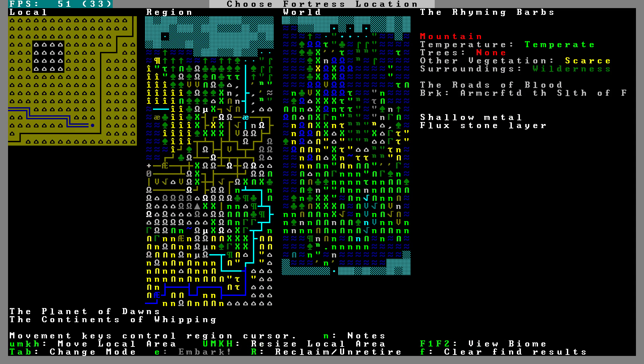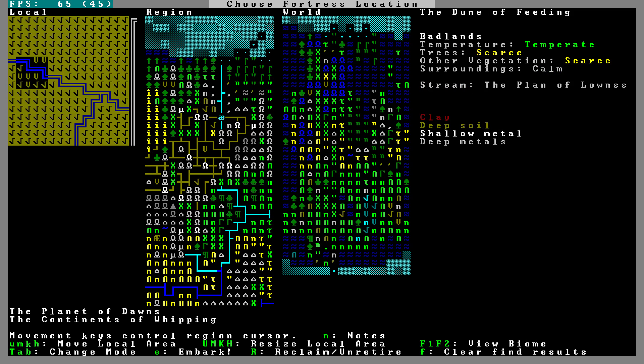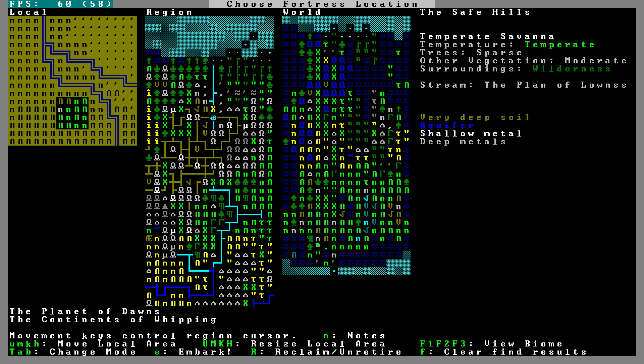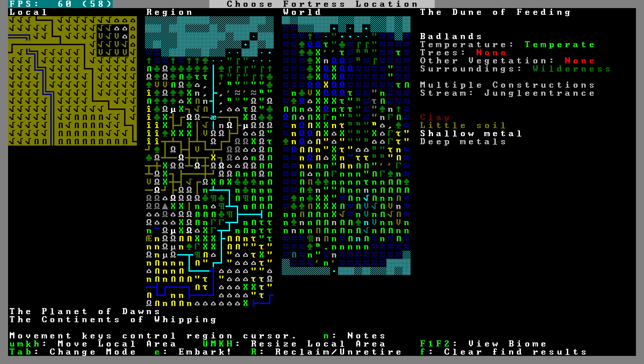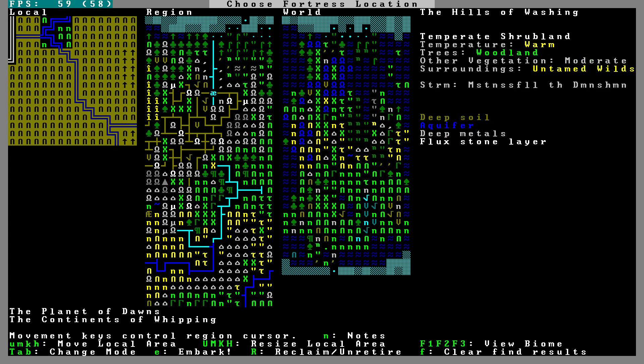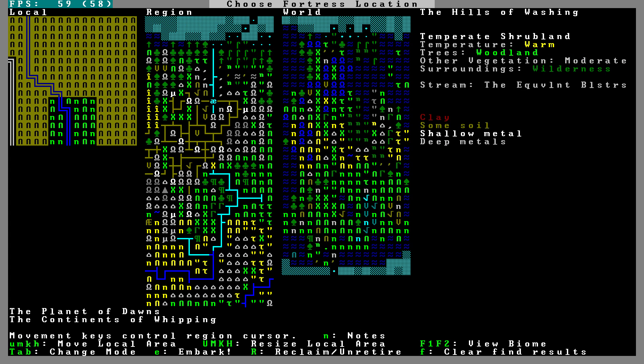My yellow cursor is on the middle region map. There's a cursor on the world map to the right as well. A bunch of sites here — clay, some soil, shallow metals, deep metals, woodland, warm. It is always fun to do multi-biome embarks, and there are a couple of biomes here.